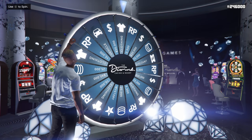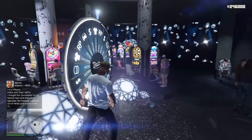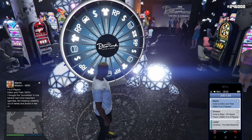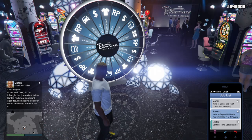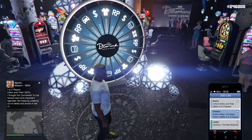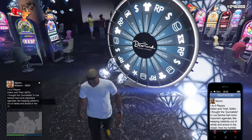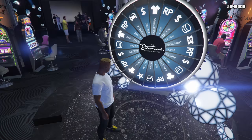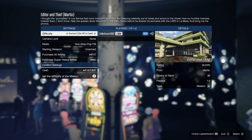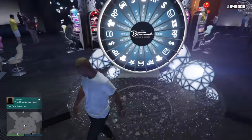Now you just want to wait a few seconds and it's going to kick you right off of the Lucky Wheel. Wait like five seconds and it will kick you off. I did request a job from Simeon at first, but it was a repo job. If it's any other job other than repo, you can accept it from Simeon and you'll be fine. But if you get repo, just call Martin. Accept the Martin job. A repo job will suck you up into the sky, but a non-repo job will not — it will take you right back down to the casino.